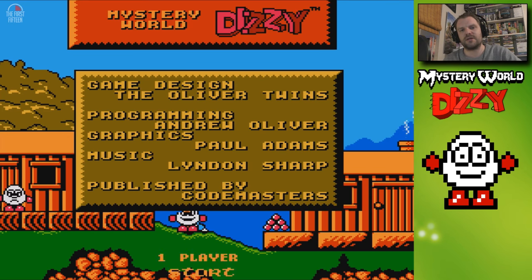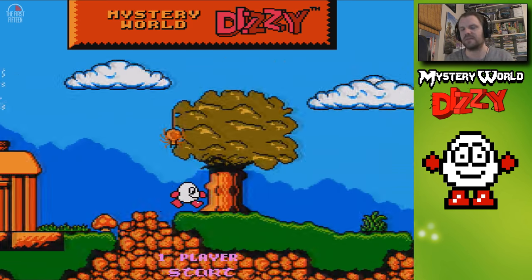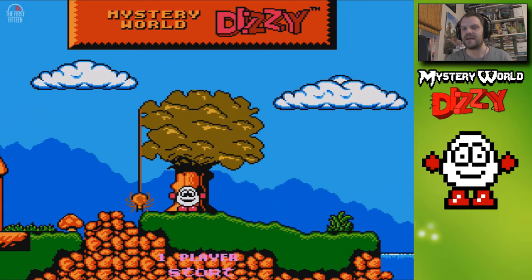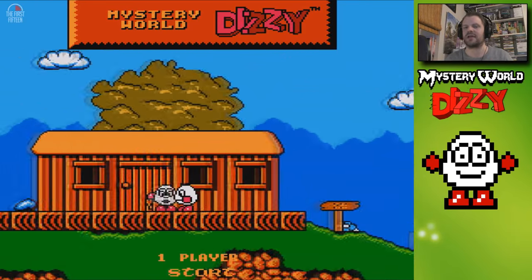Hello and welcome to The Game Shed with me Jamie. This is the First 15 — a video series in which we look at the first 15 minutes of gameplay of a given game. Today's game is a brand new game, somewhat overdue for release: Mystery World Dizzy on the PC, a free download from the Oliver Twins, those geniuses behind all of the Dizzy franchise games, familiar to those brought up in the 80s and 90s.